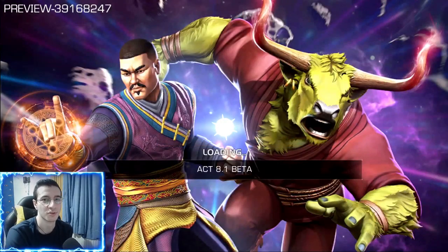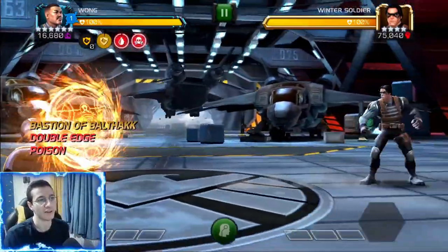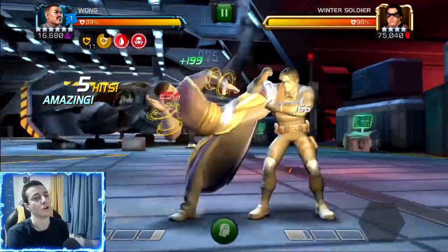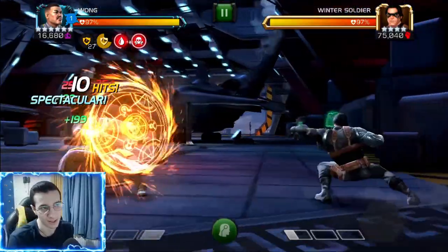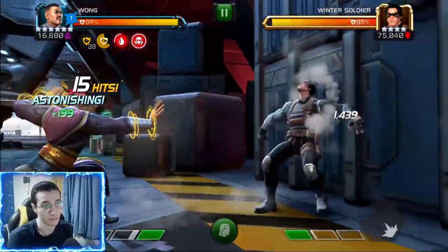Welcome back to another video. Today we are in the Contest of Champions beta and we're going to test out the six-star version of Wong. We have him as a six-star rank 2 and he's so much fun to use — very simple to learn and quite effective at what he does. He's very similar to Clairvoyant, and Clairvoyant is one of the best mystics in the game.